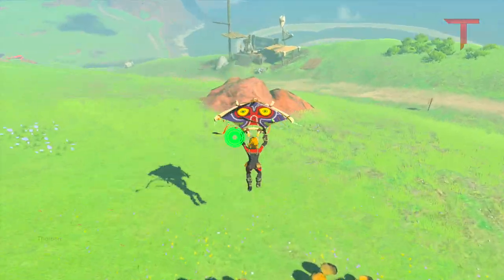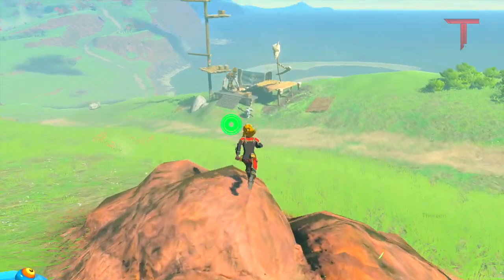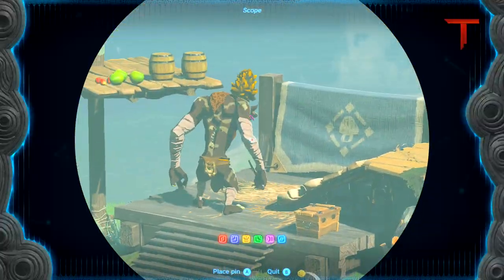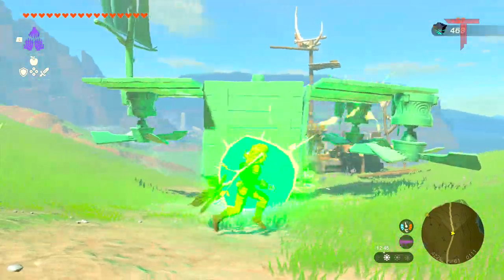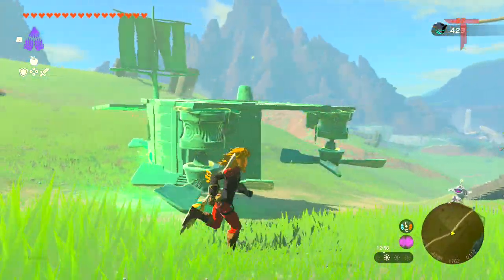To take one with us to a Sky Island, we must first find a Silver Bokoblin next to a Moblin, disarm them, and create the build. This build uses Jiminic Shrine fans and powers them up using Shock Emitters to prevent the build from disappearing.